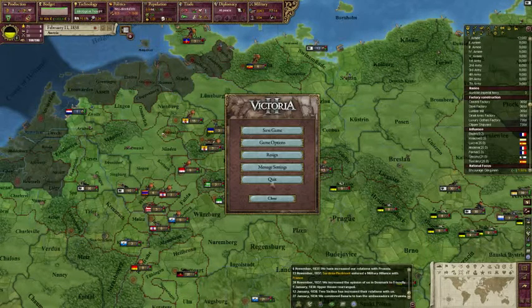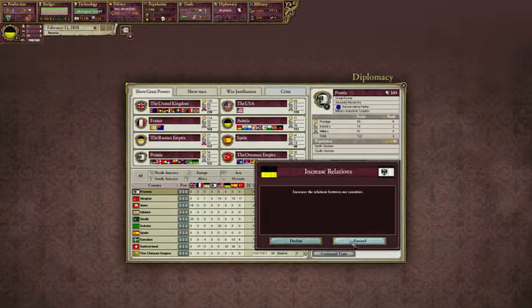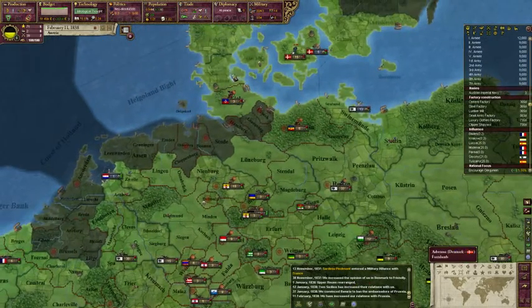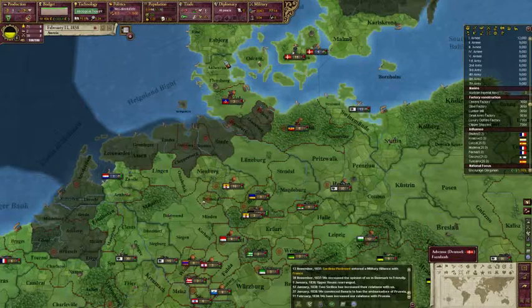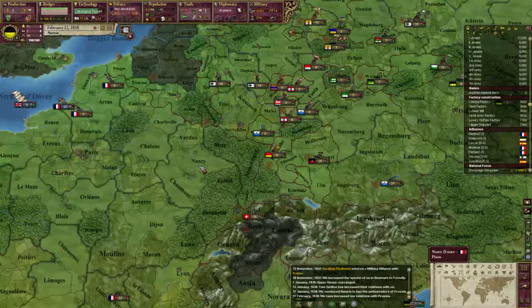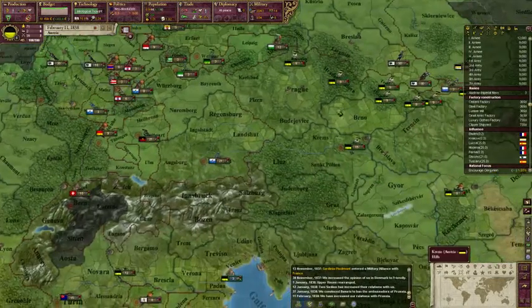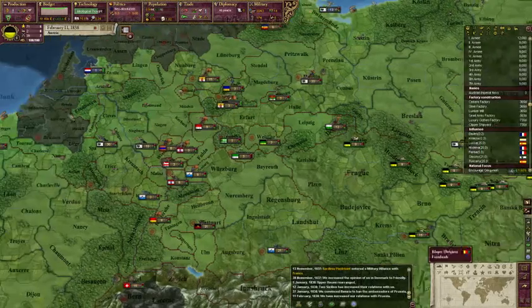And we're back. Welcome to episode 3 of my Victoria 2 Heart of Darkness playthrough as Austria. We're trying for Super Germany. At the moment we're trying to get Denmark into our sphere of influence, trying to keep Prussia and France happy. The plan is to attack France and take Alsace-Lorraine, then dismantle Prussia, so we can weaken them and bring them and all their friends into our sphere of influence to form Super Germany.